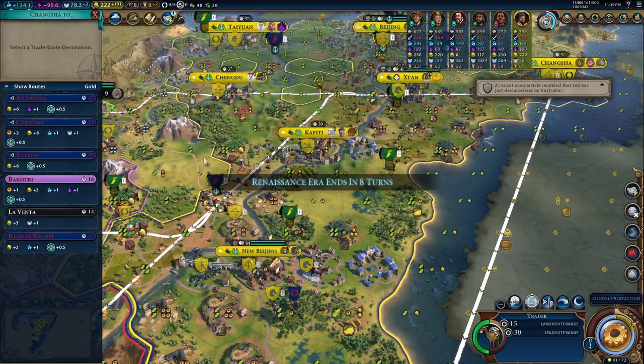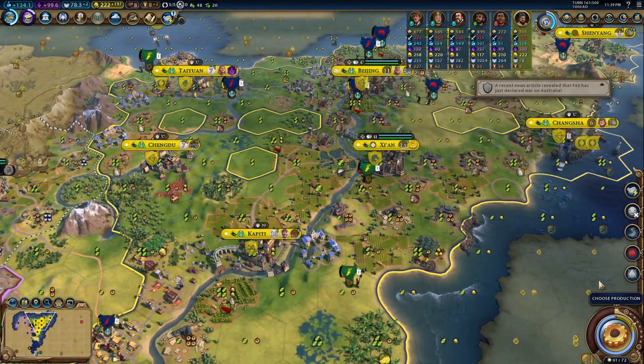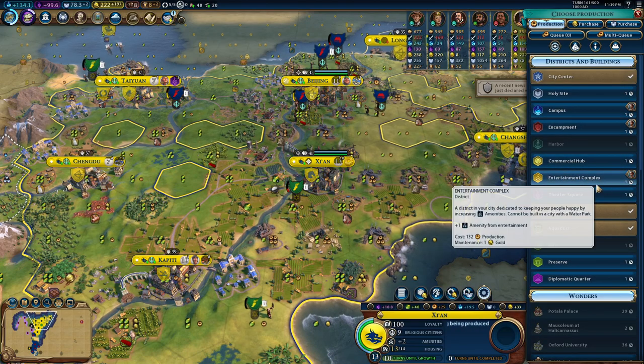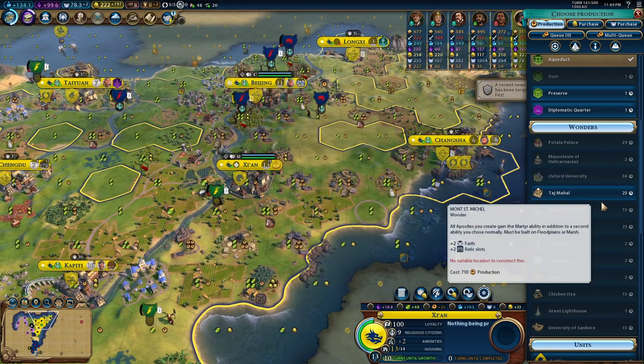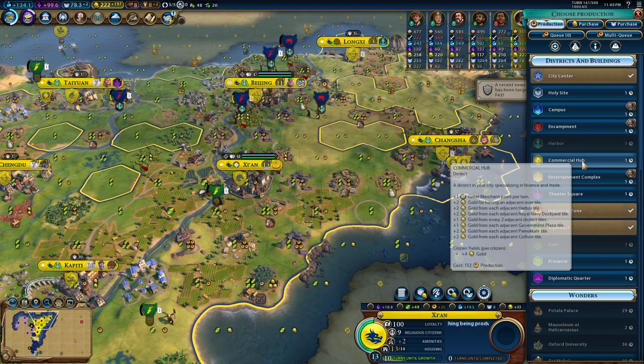Now we have barters and we have the dam. Xi'an didn't manage — we lost the wonder by just a few turns. I feel so stupid.